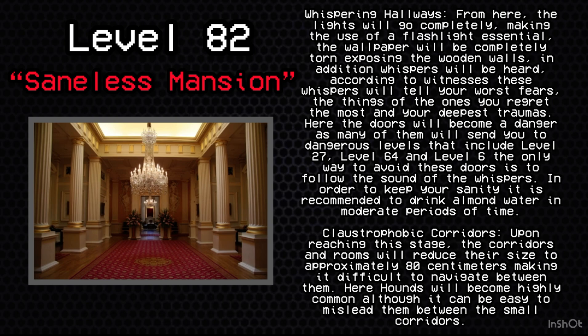Stage 5: Claustrophobic Corridors. Upon reaching this stage, the corridors and rooms will reduce their size to approximately 80 cm, making it difficult to navigate between them. Here, Hounds will become highly common, although it can be easy to mislead them between the small corridors.